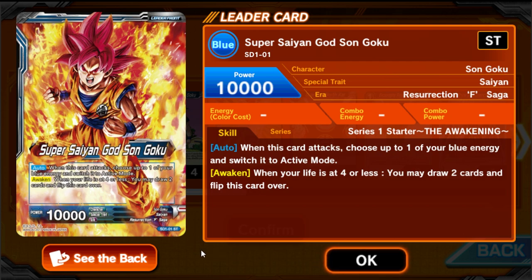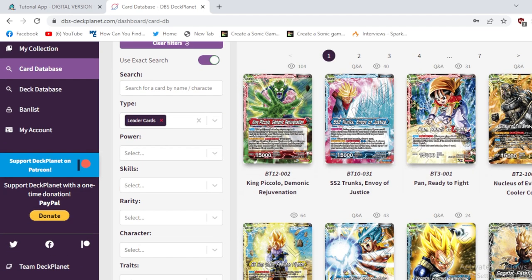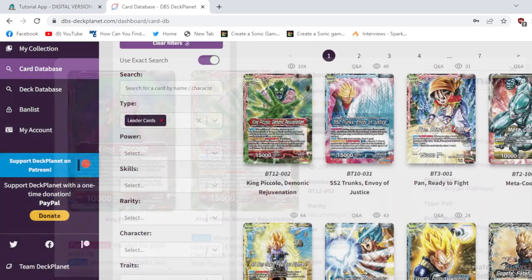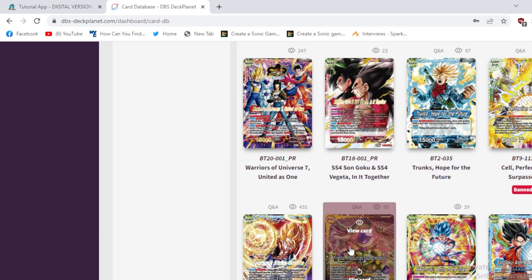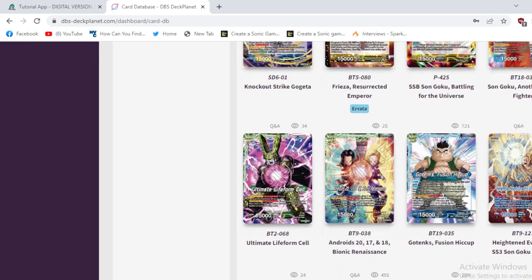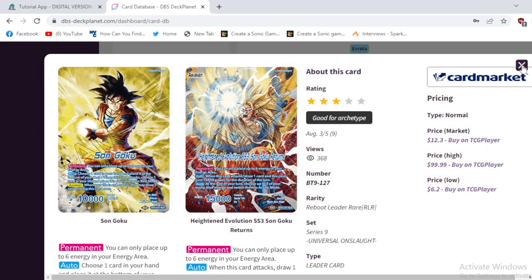Your 51st card is your leader, which is not included in that 50-card count, so technically it's 51 to 61 cards with one being your leader. You can't play multiple leaders — only one. There are a lot of leaders. On this website called DBS Deck Planet, I sorted by leader and there's a leader for basically everything: Metacooler, Trunks, King Piccolo, Xeno Trunks from Dragon Ball Heroes, Perfect Cell, Frieza Resurrected, and even Gotenks failed fusions all get their own decks.